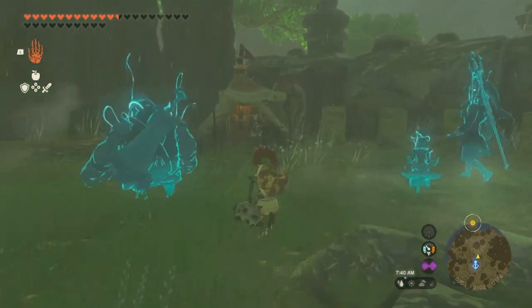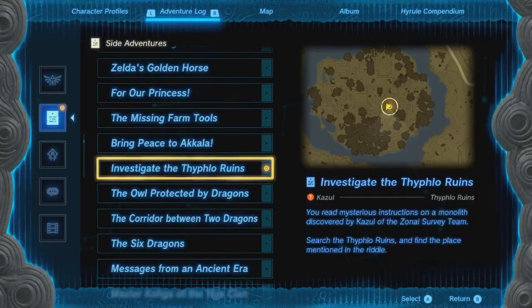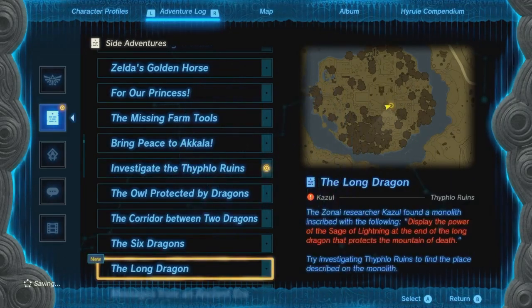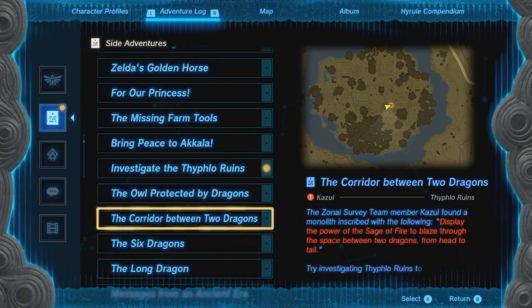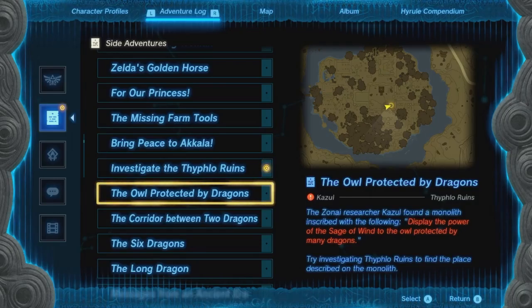You will see one of these research guys chilling in his tent — no matter what time of day, he's always going to be here. When you talk to him the first time he will give you the initial quest line, but once you unlock the other sages you will have four separate quest lines that lead to different places around Typlo Ruins. I'll go through each one and show you what it unlocks and how it gets you closer to the Claymore.